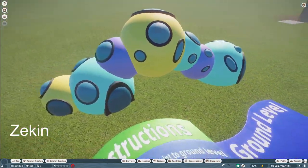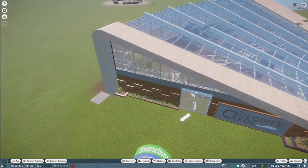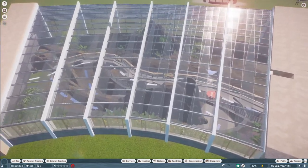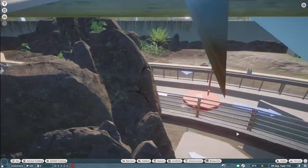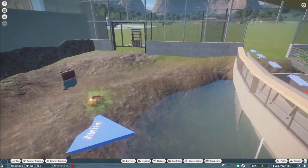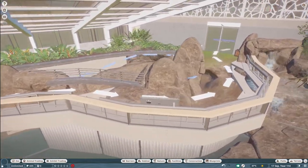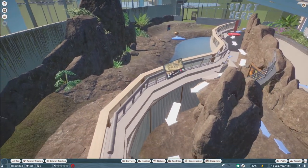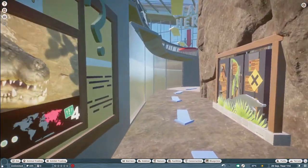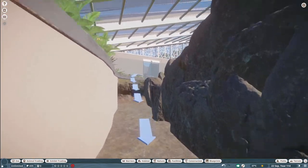Our next two pieces were made by Zeekin. They call this first one Caterpillar Playground Equipment — you can bring this into your zoo for right around $600. And then we have the Crocodile Creek Saltwater Crocodile Habitat for $34,000. Thank you so much, Zeekin, for bringing these two really nice pieces to the Steam Workshop. As you can see, they come with lots of instructions to help you put them in your zoo.